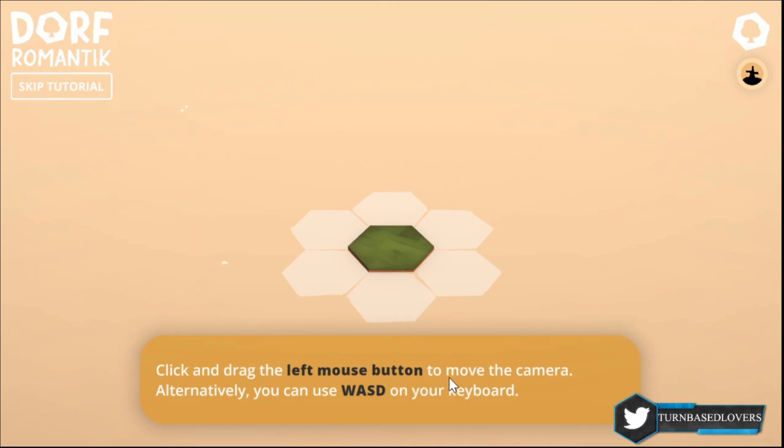Click and drag the left mouse button to move the camera; alternatively you can use W, A, S, D. We have all these hexagons.